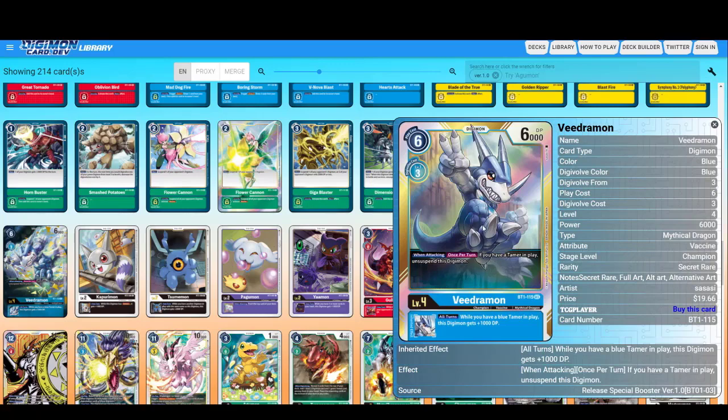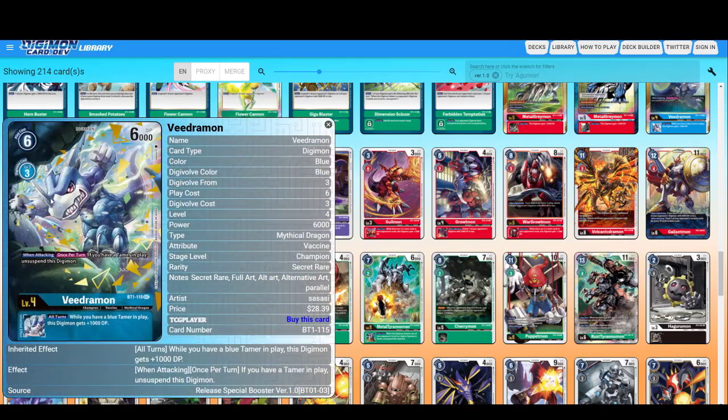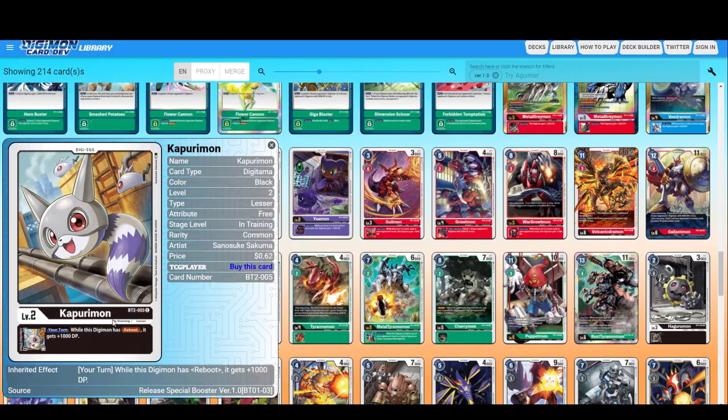If you have a Tamer in play, unsuspend this Digimon once per turn — 6000 DP, not bad. While you have a blue Tamer in play, this Digimon gets plus 1000. Alternate artwork — as I said, I'm a big V-mon line fan and I really love this card. I'm not biased or anything.